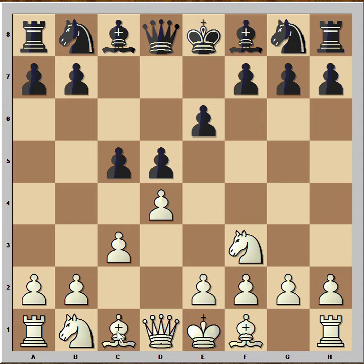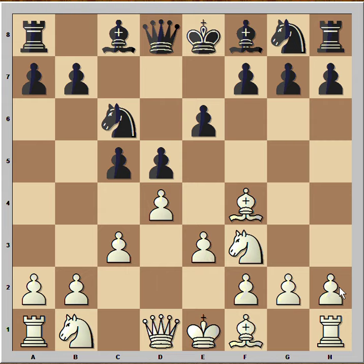d5, Bf4, Nc6, and white played e3. The opening that white is playing in this game is called the London System.